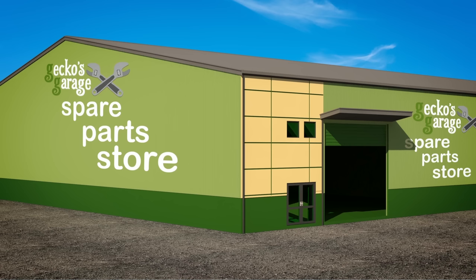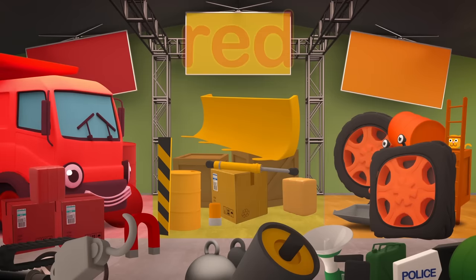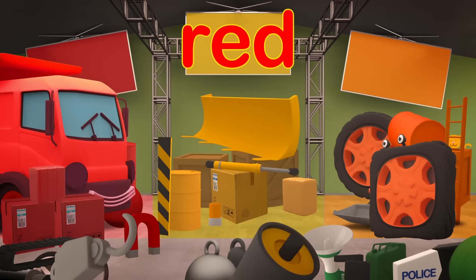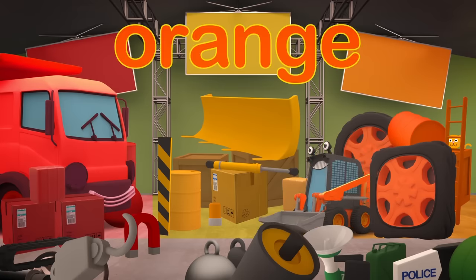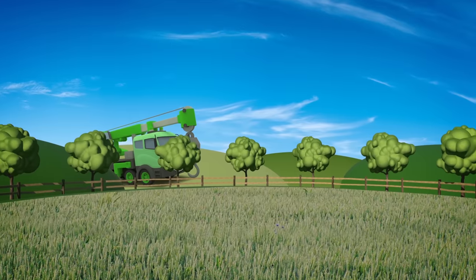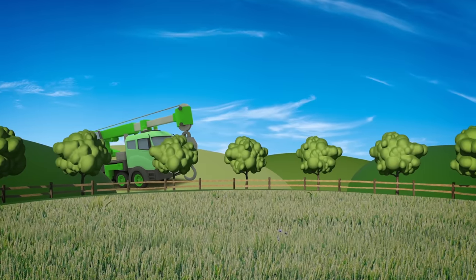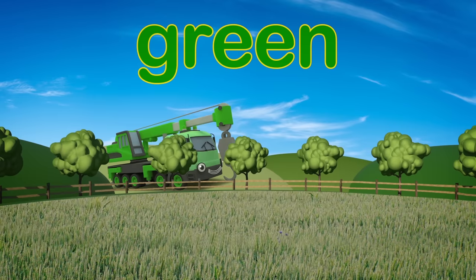Down at the Spare Parts Storage Shed, I can see Dylan, big and red! Where oh where has the next truck hid? Oh there he is, it's Orange Sid! Who's that in the trees, where they can't be seen? Ah, it's Caroline, big and green!